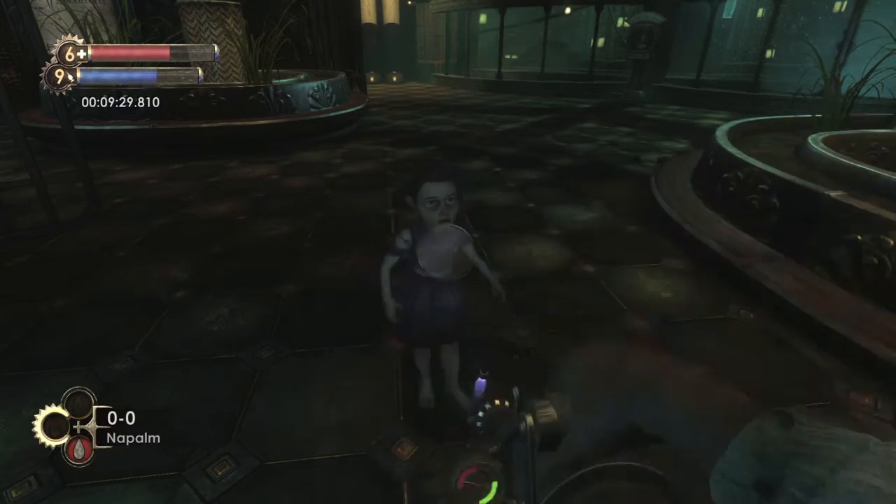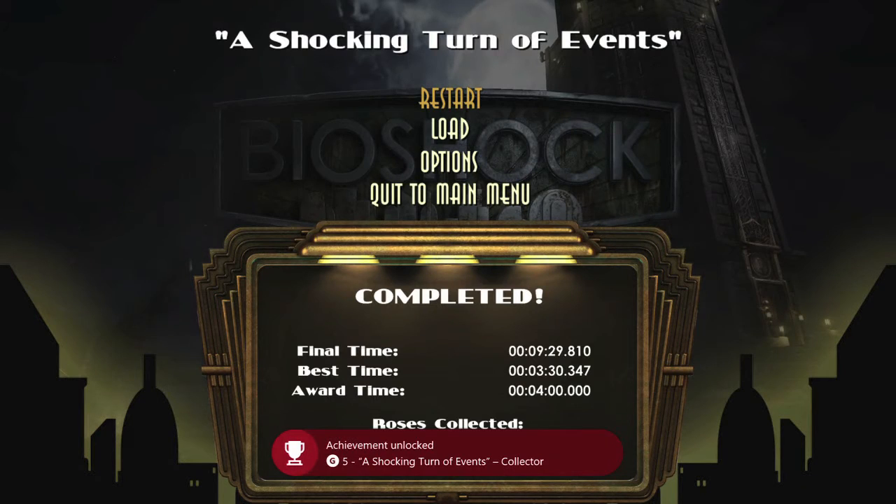Once you have the rose, rescue the little sister, who should have been released after six turns of the wheel. Rescue her to end the level and you should get your achievement. It's going to be 45 gamer score and that's all there is to it.